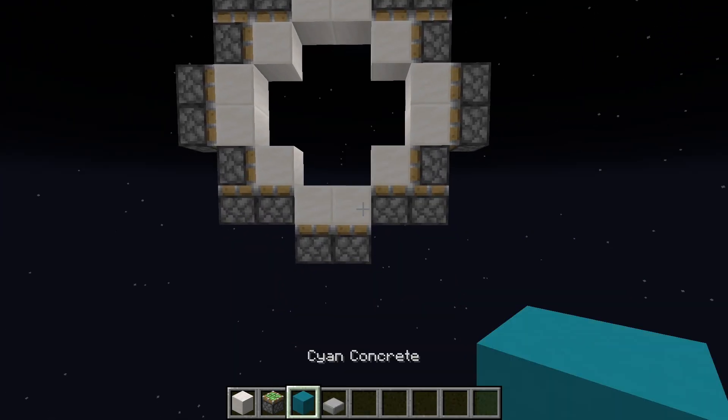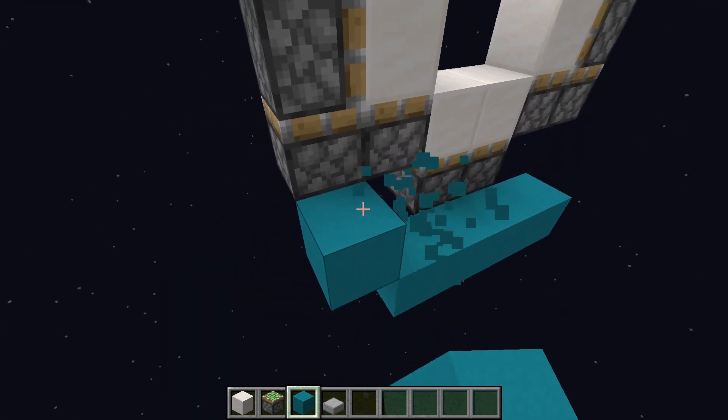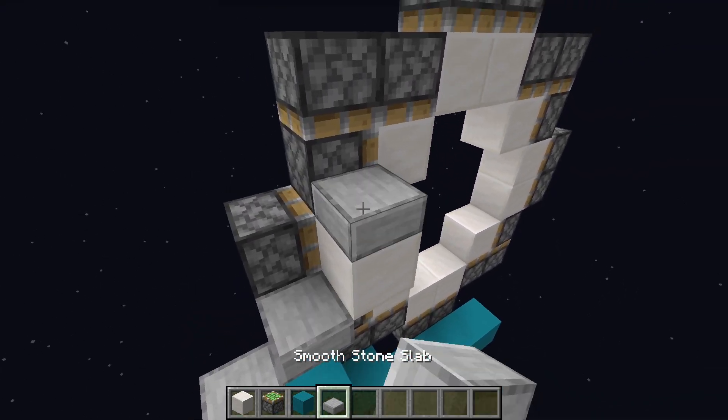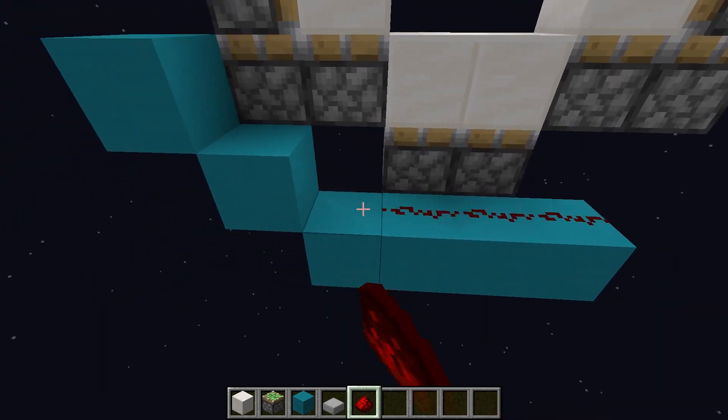Now we can actually start wiring this thing. Place 4 blocks at the bottom like this, then 2 like this, then a slab, slab, door block, slab, slab, and a block. Then just put redstone dust on all of those.